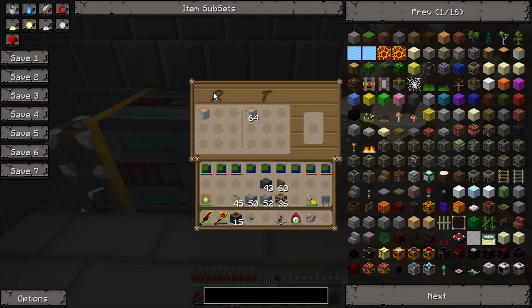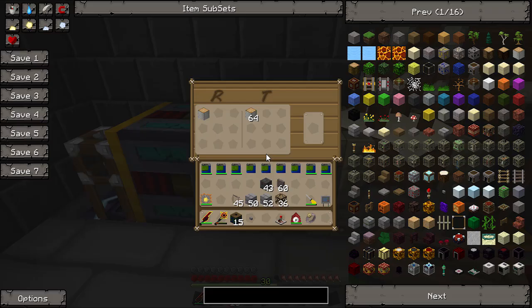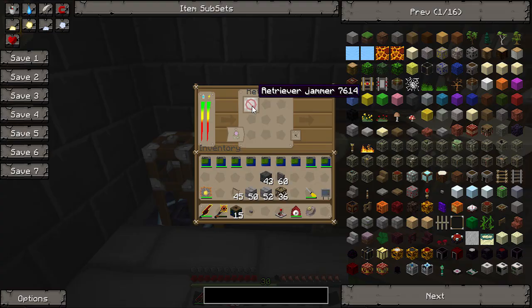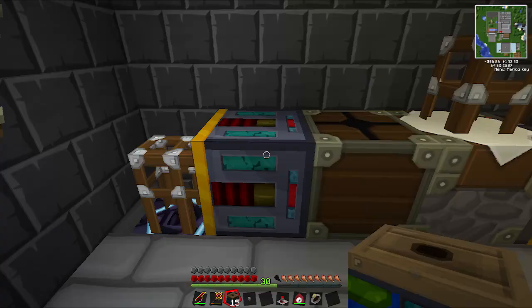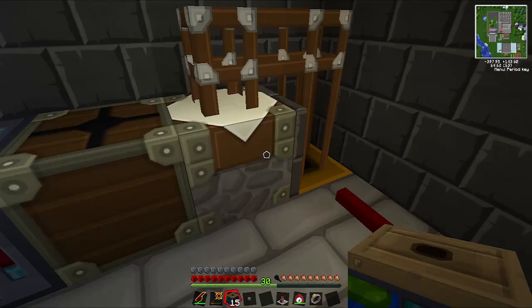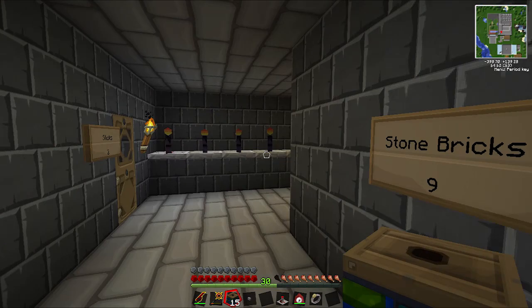The retrievelator - the way I have it set up - it has two sides. It checks if the right side has 64 wood in it, which at the moment it does. Then it turns the left side off, and the left side is a retriever. At the moment it's off, so you can see there's a jammer in here - a retriever jammer - so it doesn't get any more wood because there's already 64 in there. If there's not 64 in there - I can show you by taking it out - you can see the retriever starts working and it'll get one wood at a time. Once it gets 64 again I'll put 64 back in there and it'll be jammed again. So that's the way it works - that's how we make wooden planks.